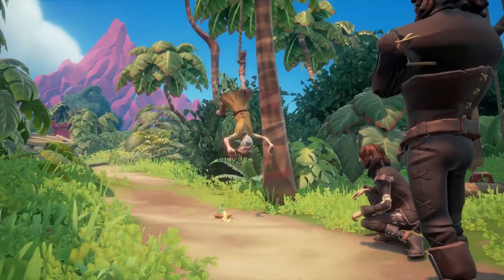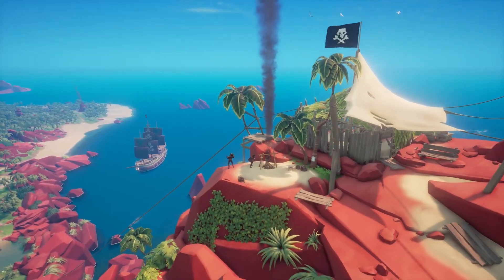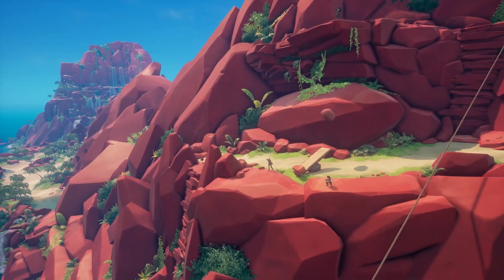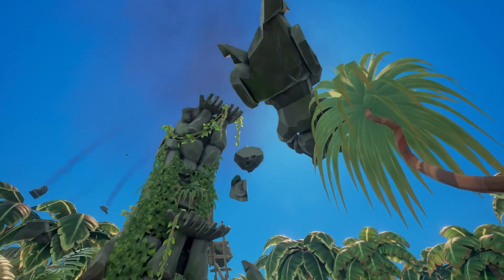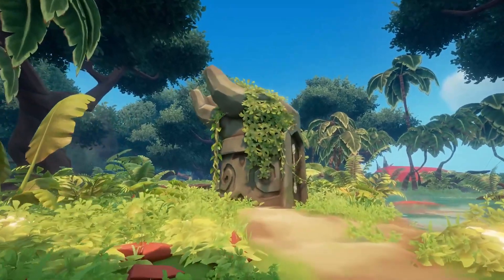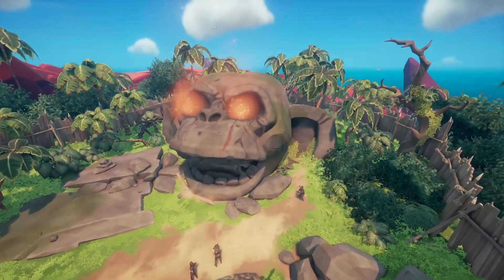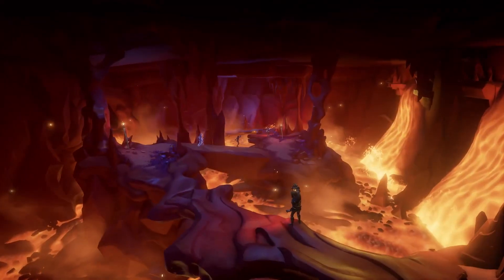The biggest thing in this update is the final part of the Legend of Monkey Island tall tales that we've been going through over the past several months. This one's called the Lair of LeChuck, and in this one we're heading to the secretive Monkey Island where the final showdown with LeChuck awaits you in a pirate lair deep underground. First there's a little matter of getting inside, and you're gonna have to unravel the mysteries of Monkey Island with Guybrush at your side. I'll be talking more about this tall tale later in a video this weekend.